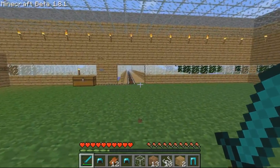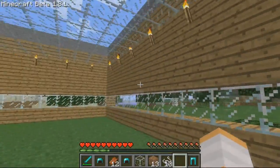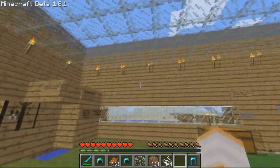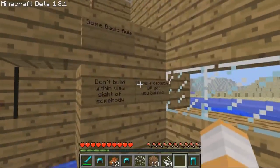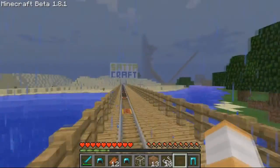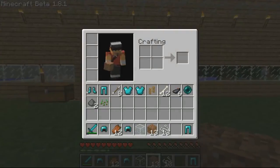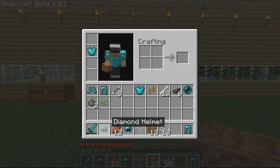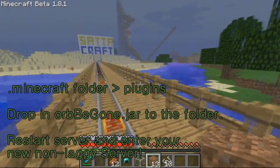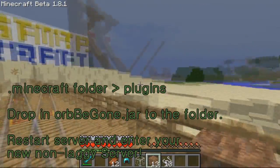When you die and click respawn, you're going to be able to just respawn without the orbs being there, so it doesn't crash your server. I'm afraid I can't show you because I haven't got software to show my desktop, but I'll talk through it anyway. What you want to do is go to your Minecraft folder, find your plugins folder, drop the Orb Be Gone jar file in there, restart your server, and everything should work.